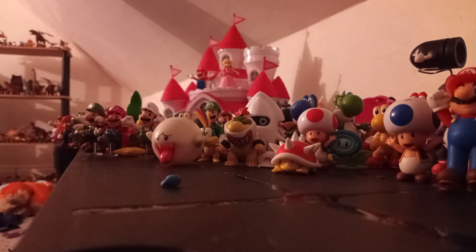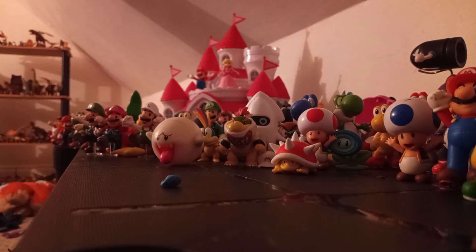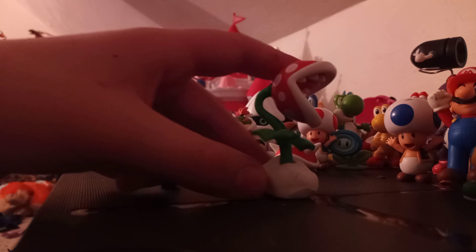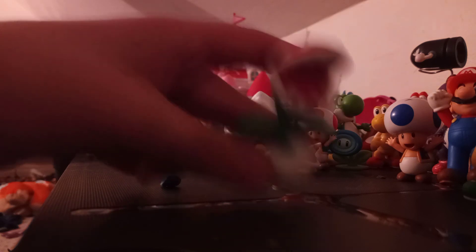Another red Shy Guy. A green Koopa Troopa — I only have three green ones. There is an Ice Brother minifigure. There's another Piranha Plant. It was actually in the little racers they had. There was no old pipe — that's why the pipe was in there.